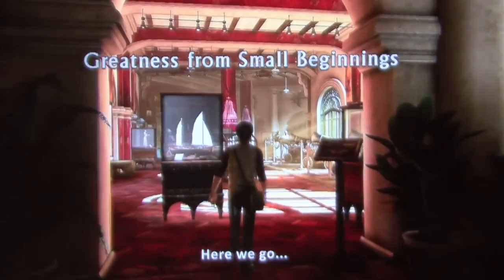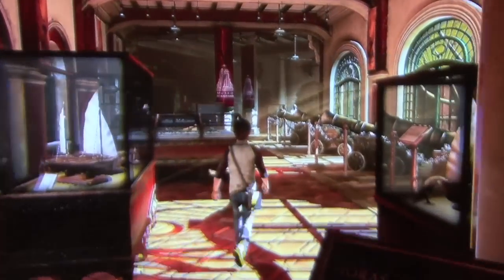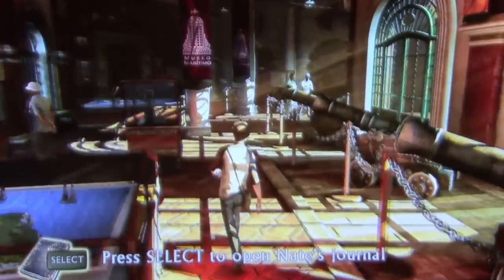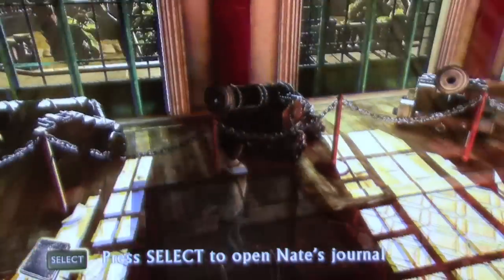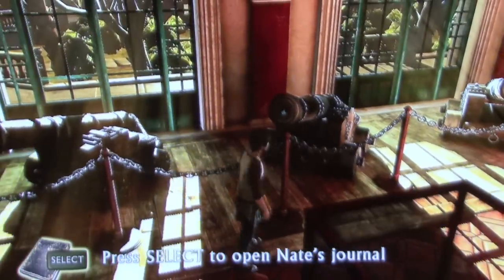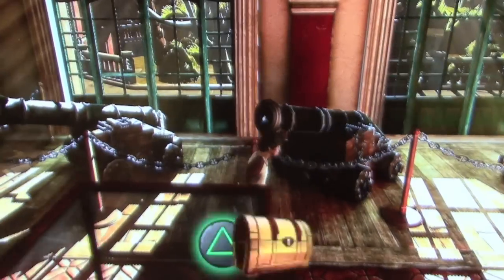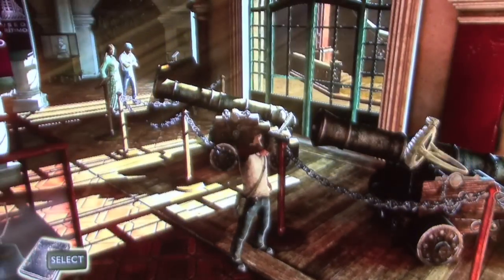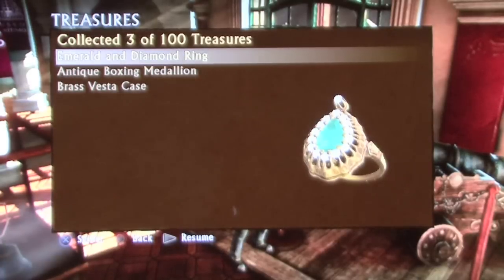Chapter 2: Greatness from Small Beginnings. You are now a teenage Nathan Drake in a museum. As we start the level, on the cannons on the right hand side, if you look at the end of the third cannon, you will see a treasure. It looks like a ring — it's an Emerald and Diamond Ring.